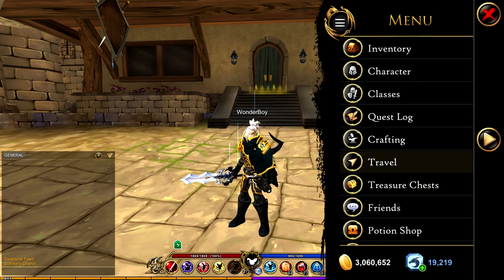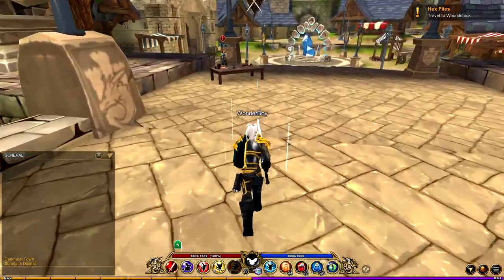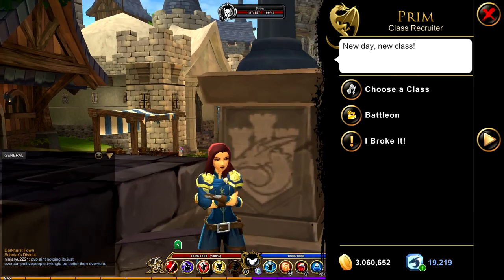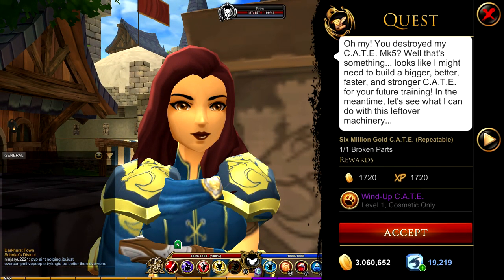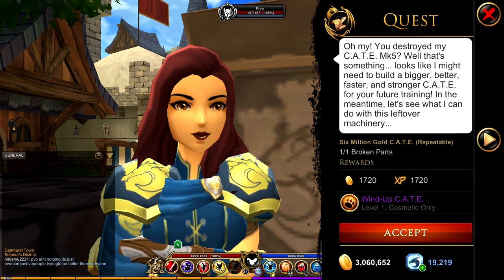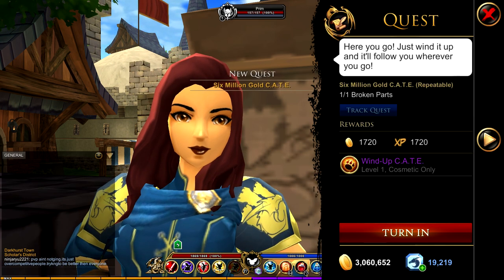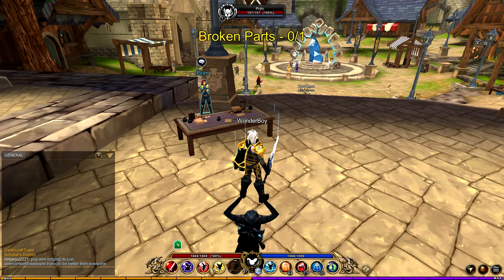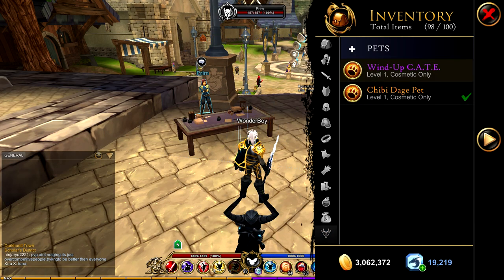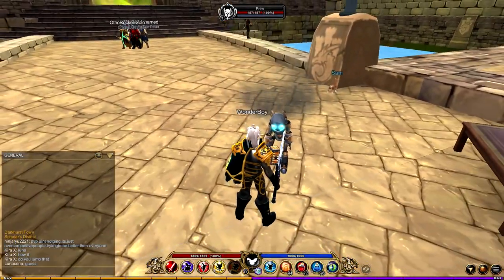Once you have the Broken Part, head to the Town Square in Battleon. Spawn at the top by the gate and talk to Prim — she has a quest. She will give you a Wind-Up Crate pet. This pet is free for everyone, so make sure you go get it, and you can keep doing the quest if you want. I just turned it in and got my new pet — it's a little cute robot, really cute actually.